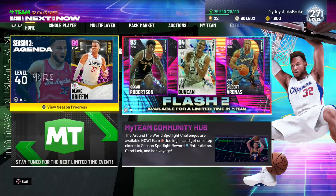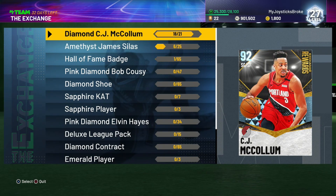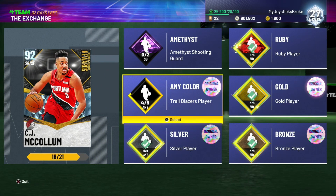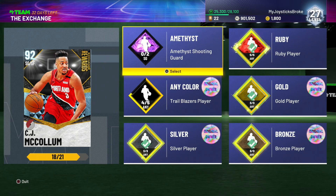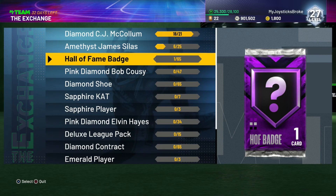I'm gonna show y'all my budget team. Do not do these agenda challenges if they're not worth it. I was gonna do the CJ McCollum one but I clearly don't have Trailblazers and I'm not gonna buy two shooting guards because they're very expensive. If cheap shooting guards aren't available by the time season three comes, I'm not going to bother. This feels like a scam - he doesn't even have Clamps.